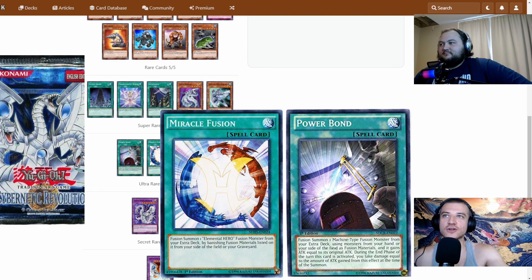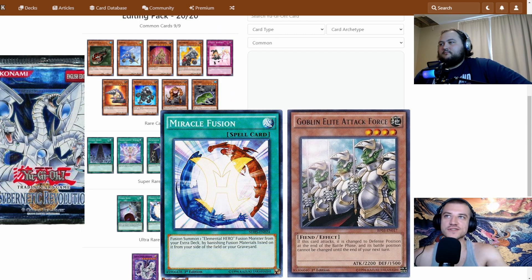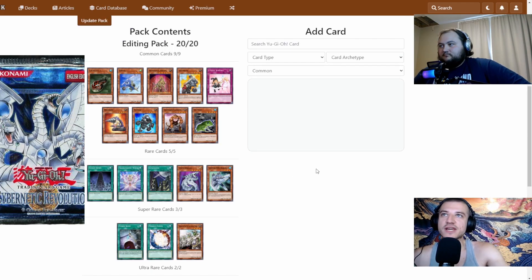For super rares we have Power Bond and Miracle Fusion along with Goblin Elite Attack Force. Some notable rare cards include Cyber Dragon, System Down — which gets rid of machine monsters — Transcendent Wings, which gets you the Level 10 Wing Karibow, Skyscraper as a field spell for Heroes, and Bubbleman as a weird Elemental Hero card.